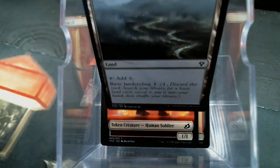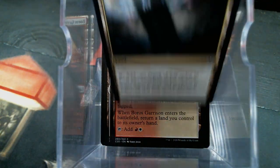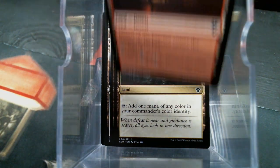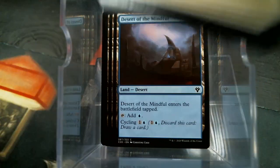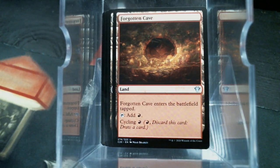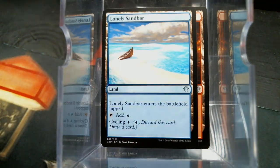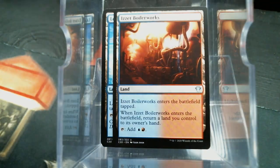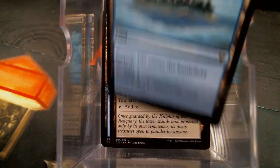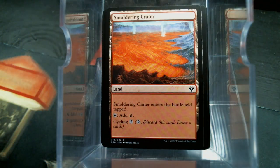We have an Ash Barrens, Azorius Chancery, Boros Garrison, Command Tower. Cycle lands: Desert of the Fervent, of the Mindful, of the True, Drifting Meadow, Forgotten Cave. Love to see those in this style deck. Lonely Sandbar, Myriad Landscape, Mystic Monastery, Reliquary Tower, Remote Isle, Secluded Steppe, Smoldering Crater — heck yeah — Temple of the False God, and five islands, three mountains.